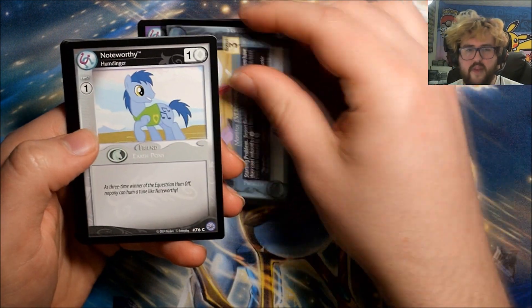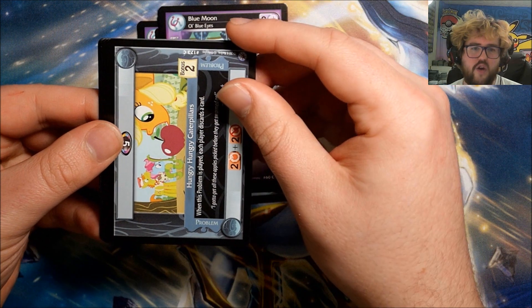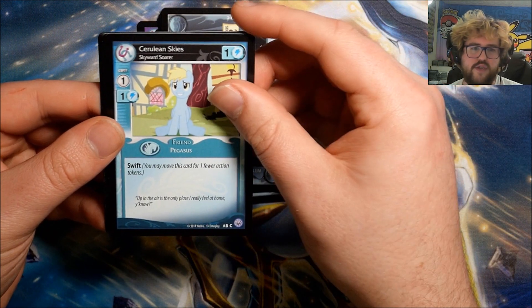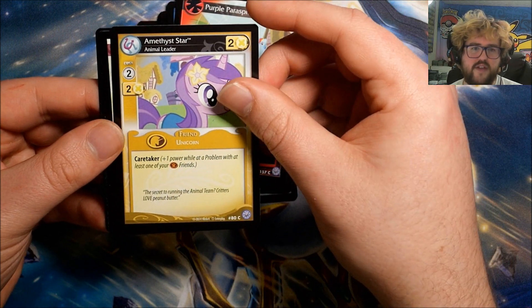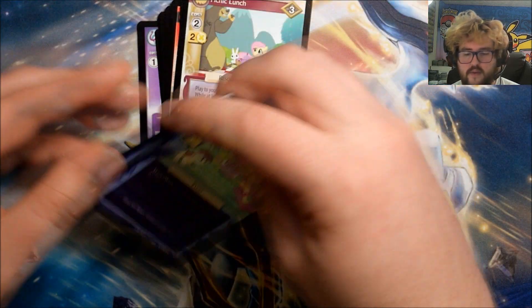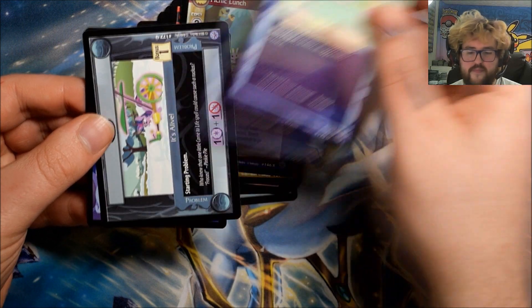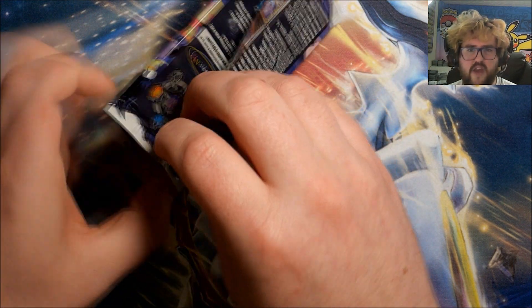Pack four: Comet Tail, Monitor Everything, Noteworthy, Humdinger, A Blue Moon, Hungry Hungry Caterpillars, Cerulean Skies, Purple Parasprite, Amethyst Star. Our rare is Picnic Lunch, The Horror the Horror It's Alive. And Here's Your Invitation. I think I'm pretty close to finishing most of the first four sets of this game.